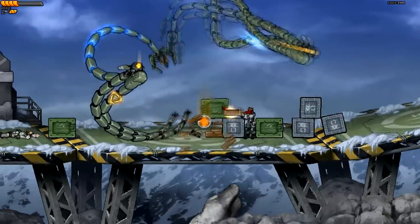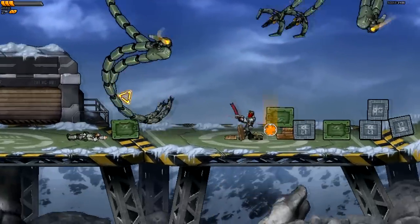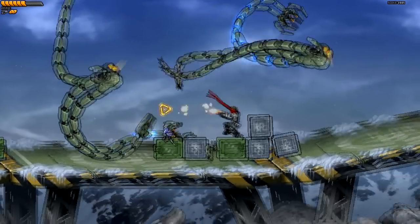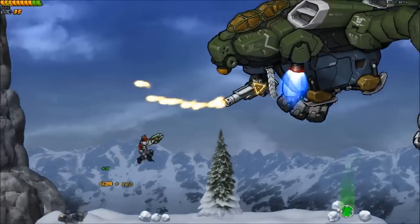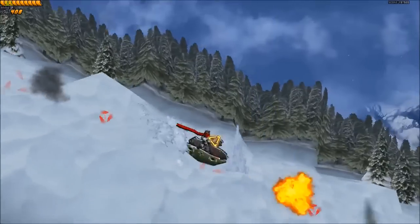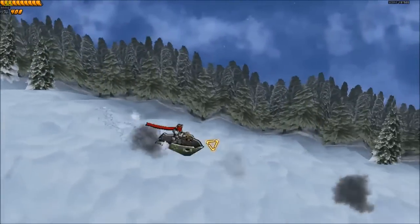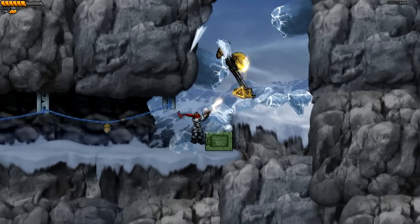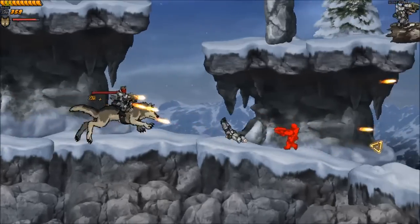The controls here are pretty interesting. You can either use WASD to move and the mouse to fire, or you can use the left and right sticks on your controller and control almost like you would a twin-stick shooter like Geometry Wars. It's pretty nice and convenient that there are two control options, so you can experiment and decide for yourself what you like better. Personally, I like using the mouse better because it's a lot more accurate.